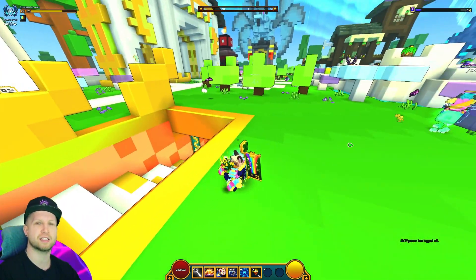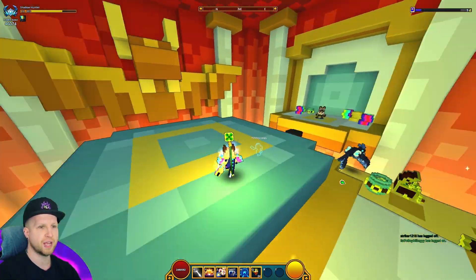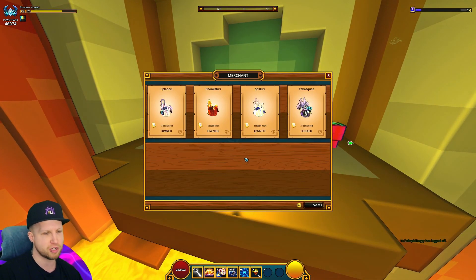You just go down into Luxian's little cellar here and on the right side there's going to be this little kitty cat guy right here, and he's actually selling four different unique mounts.